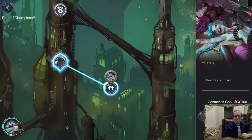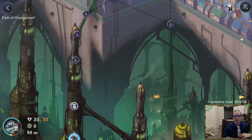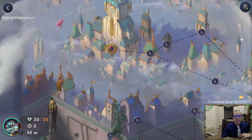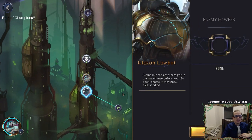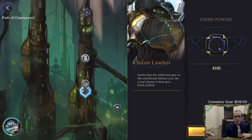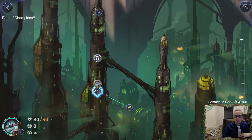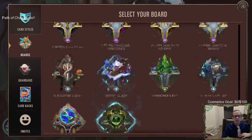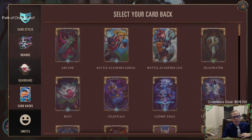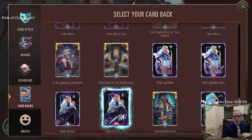Home sweet home. There's home and we can zoom out a little bit. It looks like we're going to be going up here and eventually getting to Vi. Let's get started - the Klaxon Lawbot is first. There's a loadout button - let's check it out. For Jinx we should probably play the Jinx board, yeah. Jinx card back, the Loose Cannon.